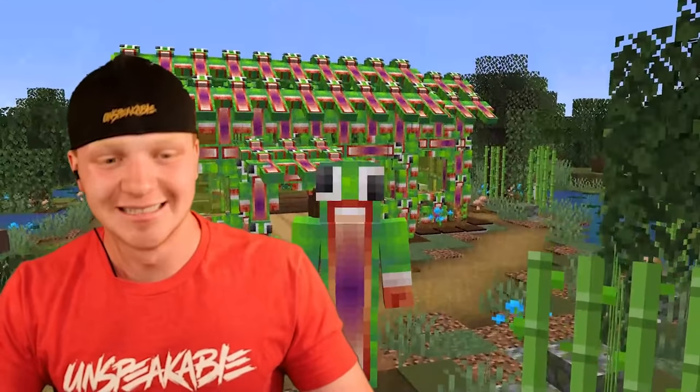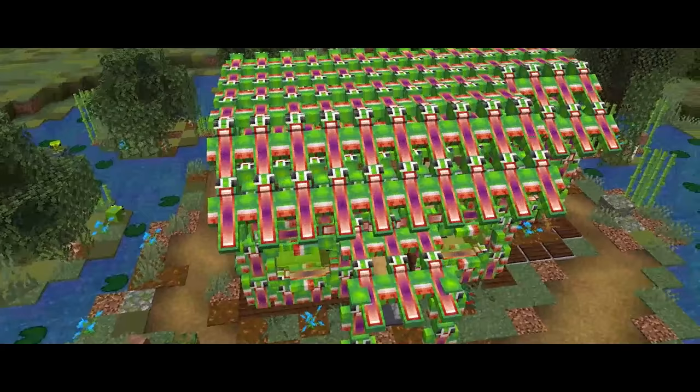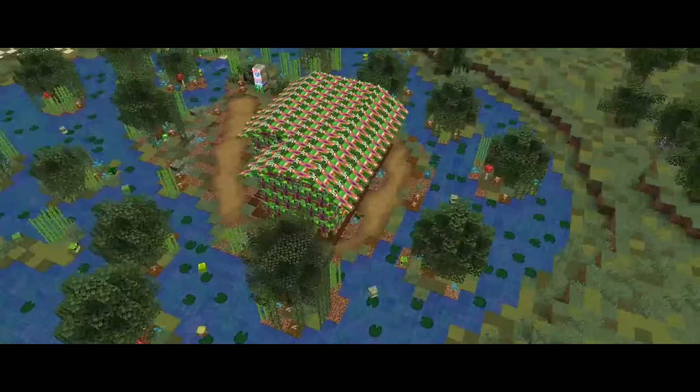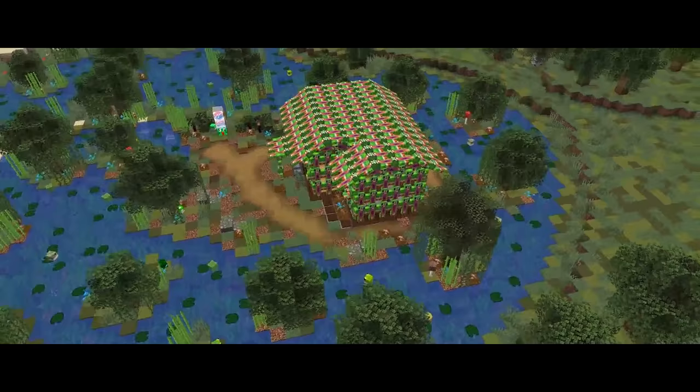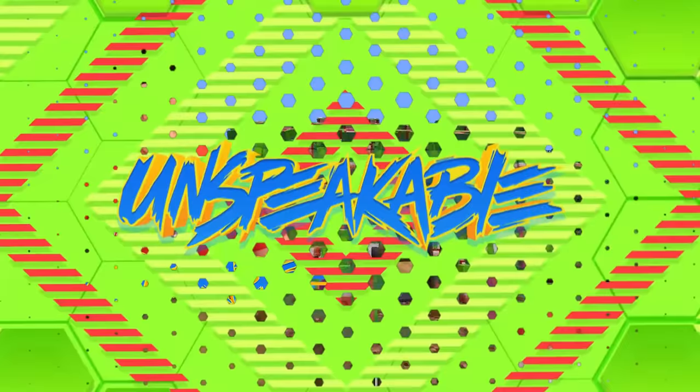Behind me is a Minecraft house that I made using my own Minecraft skins. This is ridiculous. All the walls of this Minecraft house are made out of unspeakable skins, even around the windows. And of course, even the entire roof is made out of unspeakable skins. This is just crazy. I don't even know what to say.